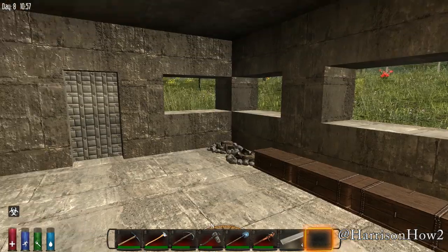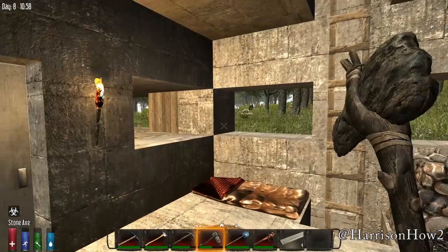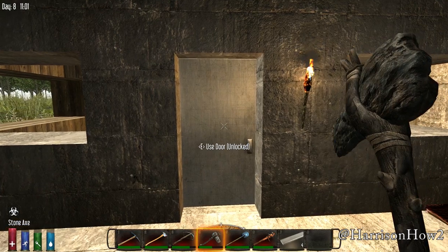Now you can see this door looks very different from that door. We're going to pull out our hatchet, stone hatchet, or stone axe, or our claw hammer or the little wrench. And with those four extra forged metal, we're going to upgrade it.